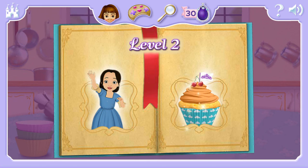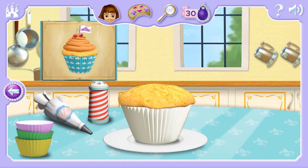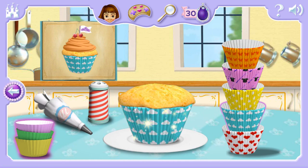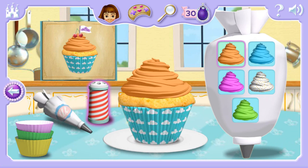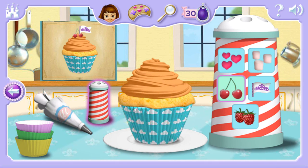Level 2. Can you make this lovely cupcake for Jade? Wrappers. Great choice. Toppings. Great choice. That's right.